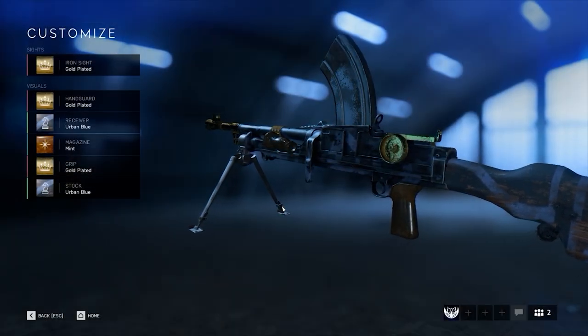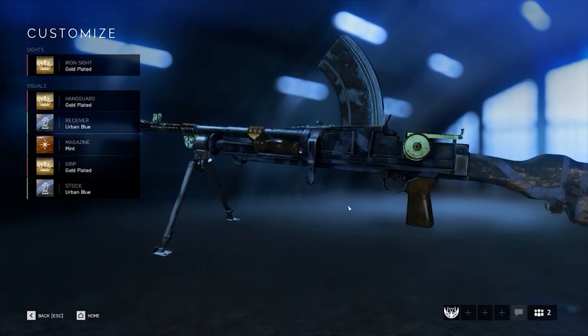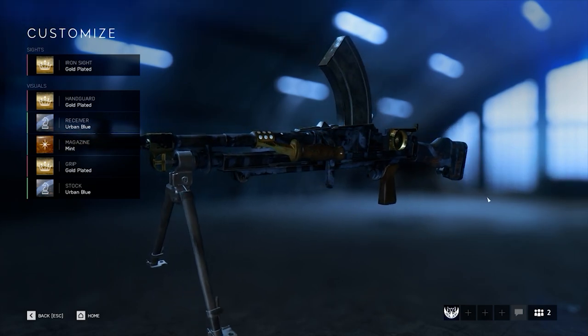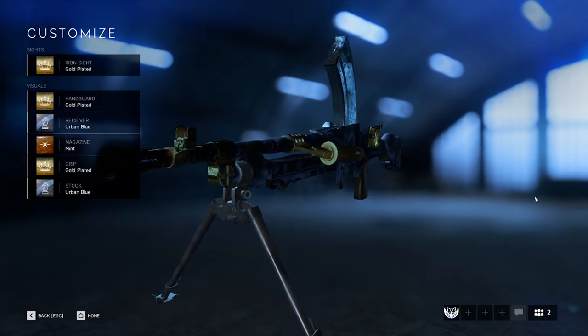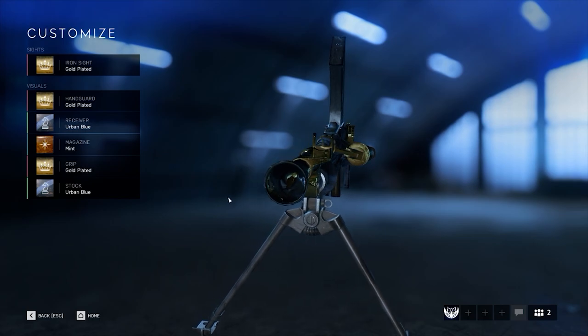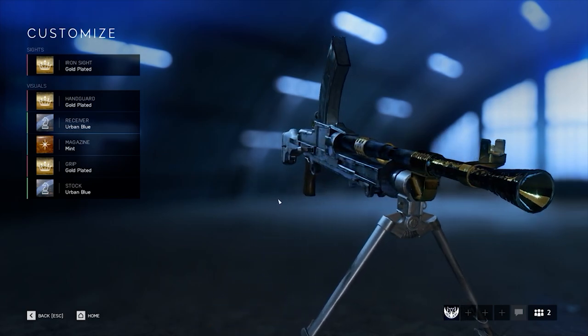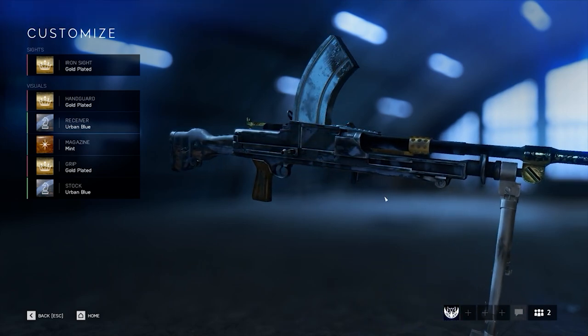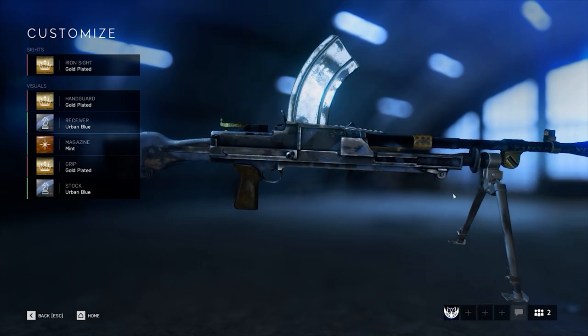Hello everyone! Welcome to my guide for the Bren Gun in Battlefield V. The Bren Gun is one of the light machine guns in the support kit, and probably the most underrated LMG in the game, due to the placement of the magazine inside of the field of vision of the user. It is unlocked at support kit level 8, and thus is your first LMG unlock after the KE7. There are many LMGs in the game, so why exactly should you use this one?